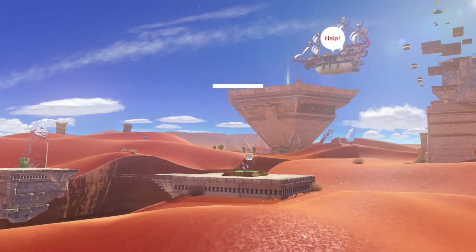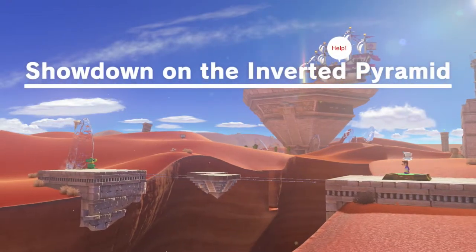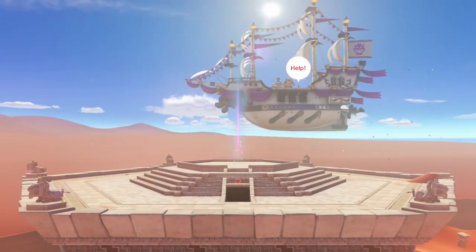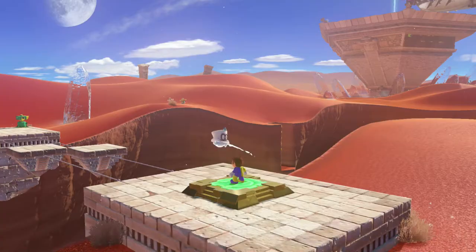Whenever you get these storyline-type moons you get a cutscene afterwards for the next storyline moon, but I'm gonna end up getting all sorts of other stuff along the way as well. The upside-down pyramid door has opened - showdown on the inverted pyramid! Oh boy.